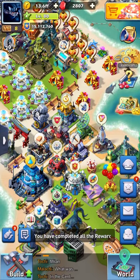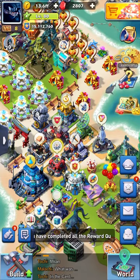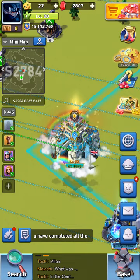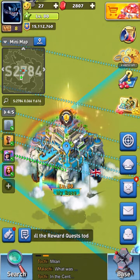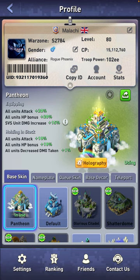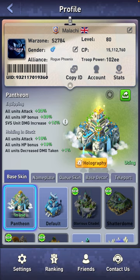This video is going to be about base skins. As you can see, I have a very nice base skin for winning Terra Aura — you get the Pantheon. If I click on it and click skin, you can see the boosts it gives me. While I have it equipped, I get plus 20 to all unit attack, plus 20 to all HP bonus, and plus 15 to SVS unit damage increase.